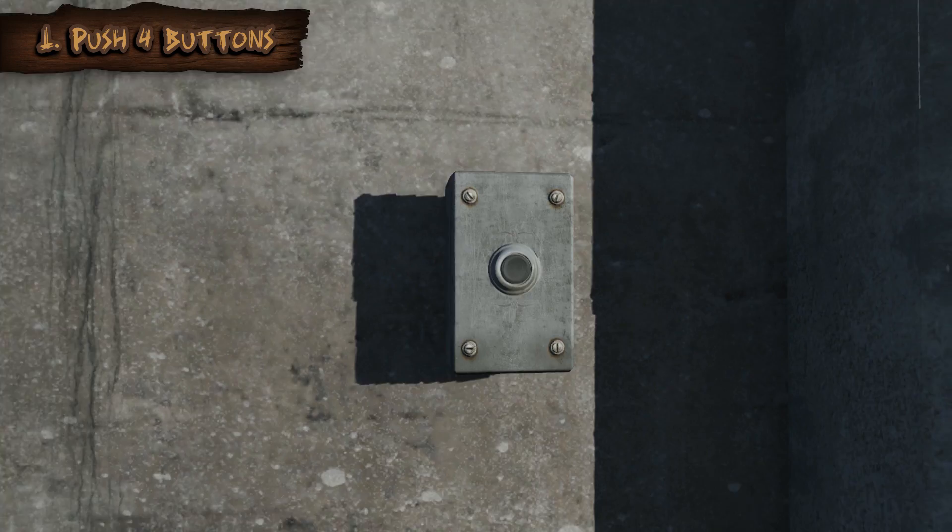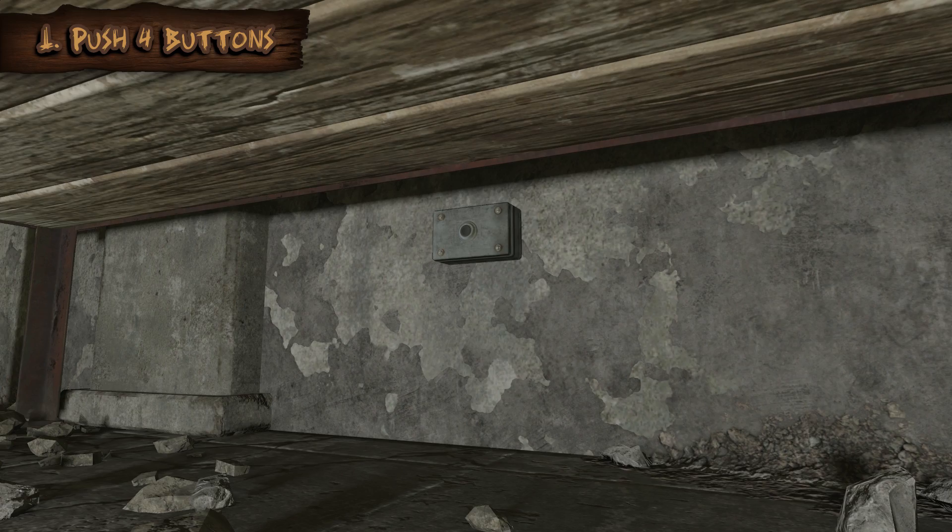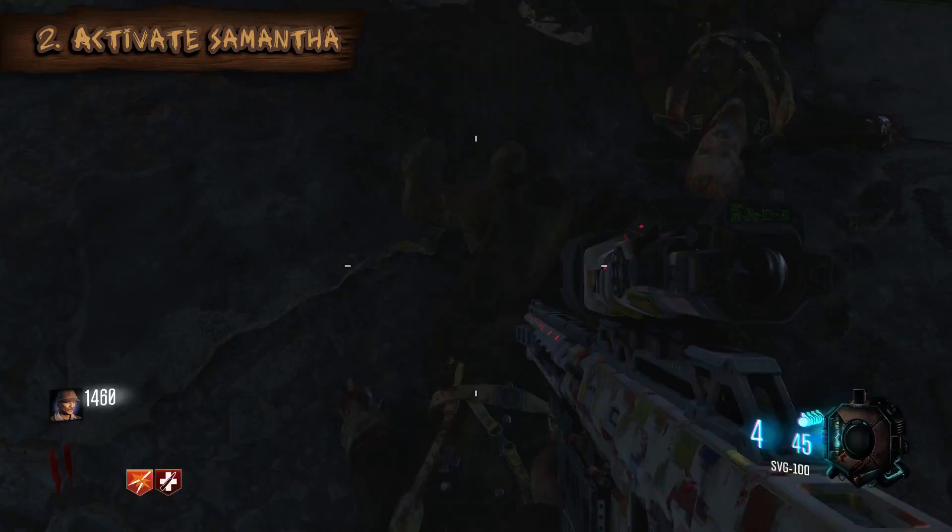Another button is around the corner right here, and these don't have to be done in any particular order. You can do this on solo or with four players and this is not a timed step. The last button is located underneath this shelf right here on the first floor, and the way that you know that you've activated all of them is you'll hear this easter egg scream noise.